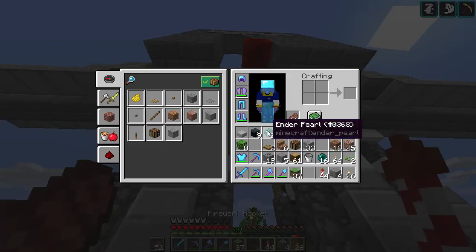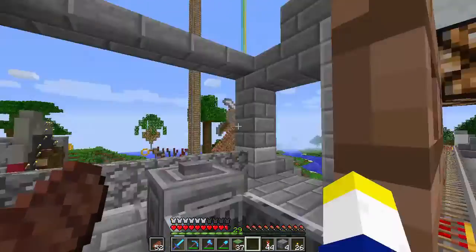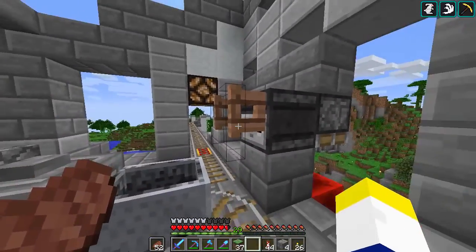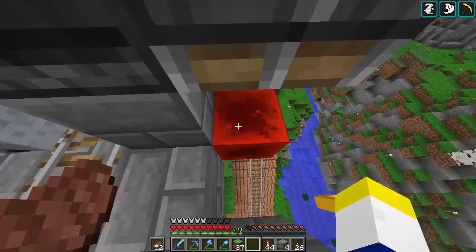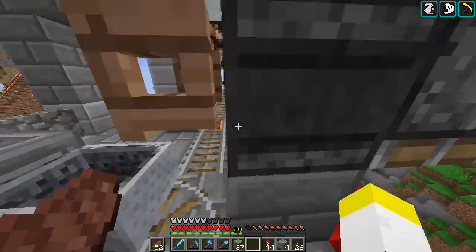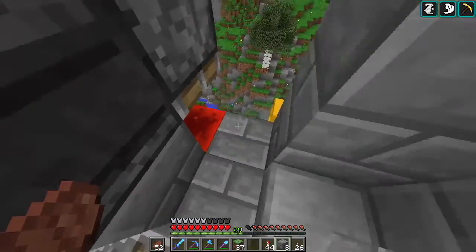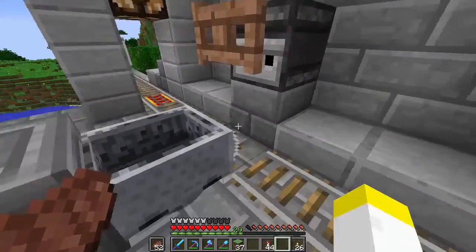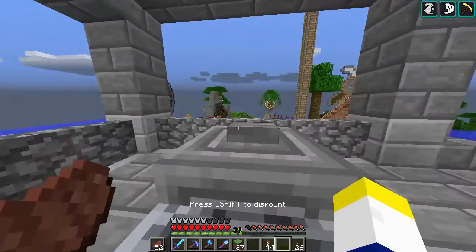When you move this fence gate, it triggers the observer, which makes it monostable to this piston — a sticky piston. And that makes a T flip-flop. Then there's just redstone dust underneath this block. That's all you need, and it fits rather nicely into the system.